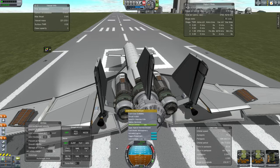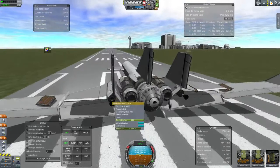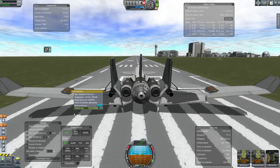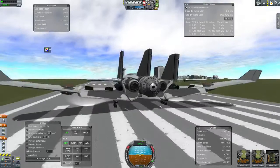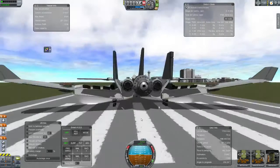As extra thrust, if I need to just get out of somewhere quick and burn a lot of fuel quickly, I can use these regular engines here. These things here are radiators. I have a lot of air brakes — I can cycle between just the four air brakes for regular air brake use, and then all of them for slowing down on the runway.